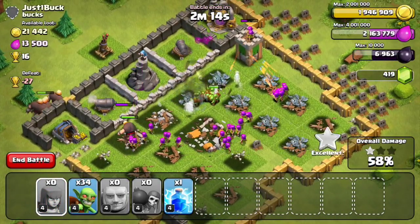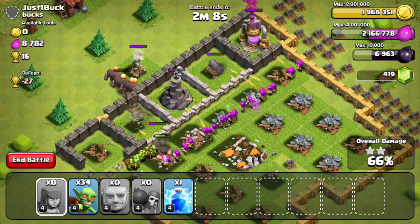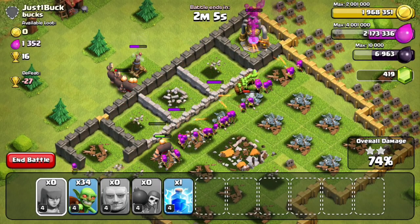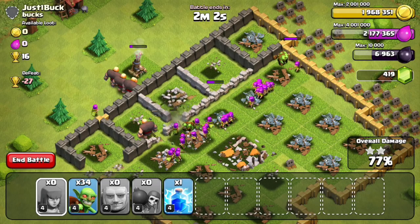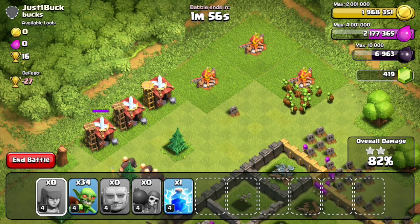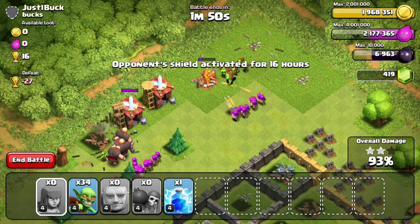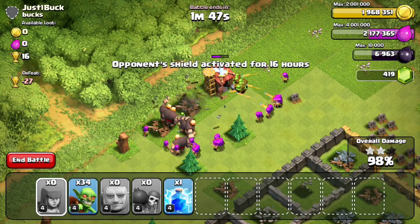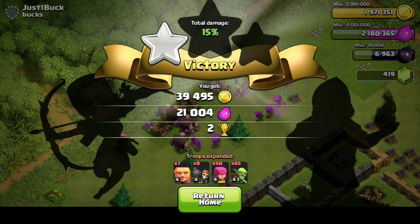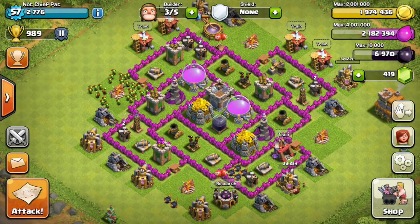Things look pretty good — I'm almost at 2 million gold, which is my cap right now. I definitely have to upgrade those gold storages as soon as possible because you never want to waste resources by going over the gold cap, so I'll probably focus on that next episode or the episode after, seeing it's only 500,000 Elixir. As for the laboratory, I have a couple of things left but I haven't really used them yet — there's a minion upgrade in there and I haven't used minions yet either, so that's pretty much useless stuff for now.